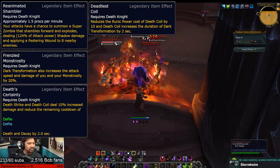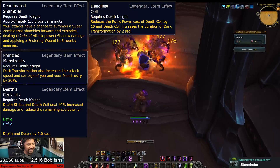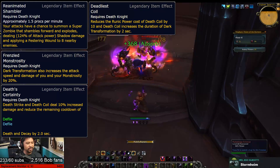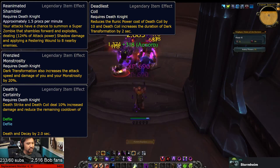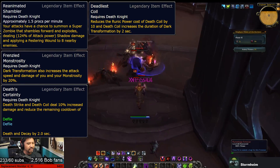Frenzied Monstrosity enhances your Dark Transformation, making it a little bit stronger, which is, well frankly, not all that exciting. Death Certainty is an interesting one, though. It guarantees the cooldown of Death and Decay when you use Death Strike, but more importantly, Death Coil.